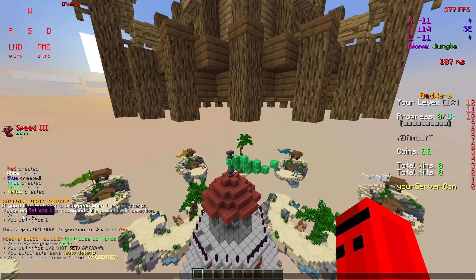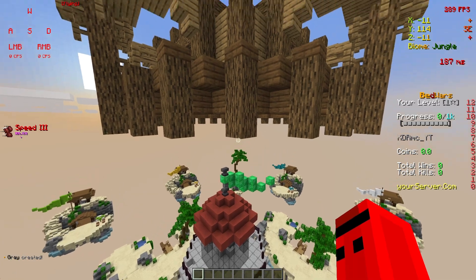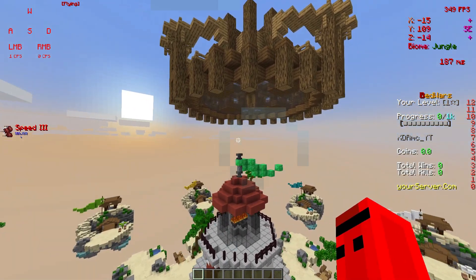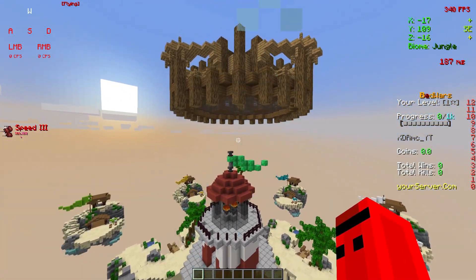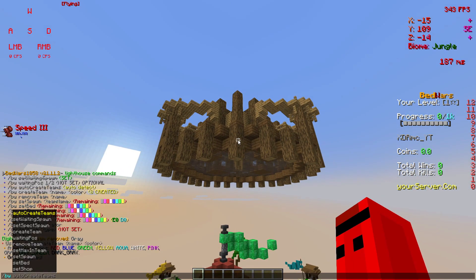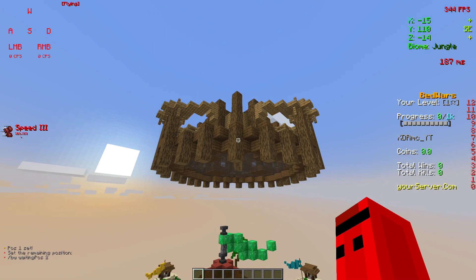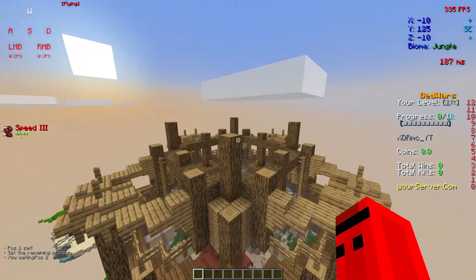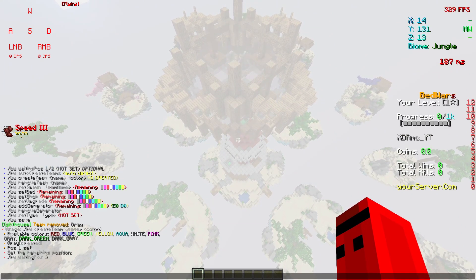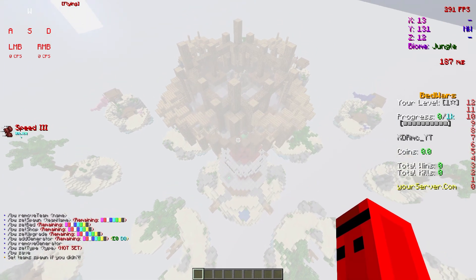You can set your waiting pause so when the game starts your lobby's top part just disappears. Let's set the first point with slash VW waiting pause one, and set waiting pause two around here. There we go — you can just click on it.